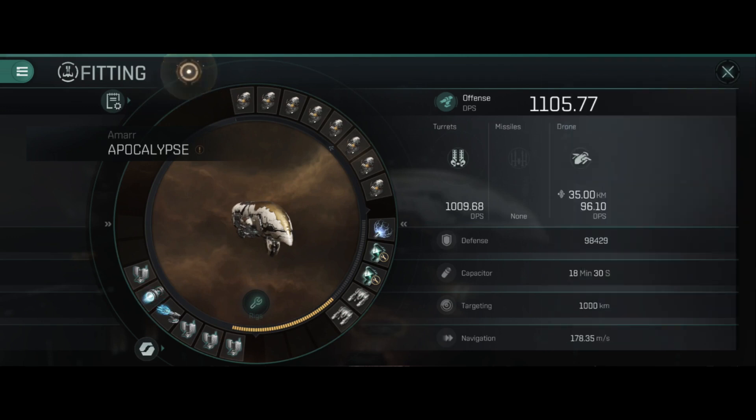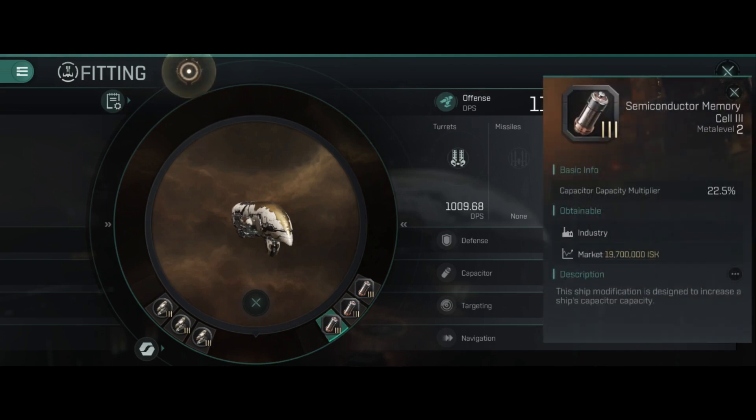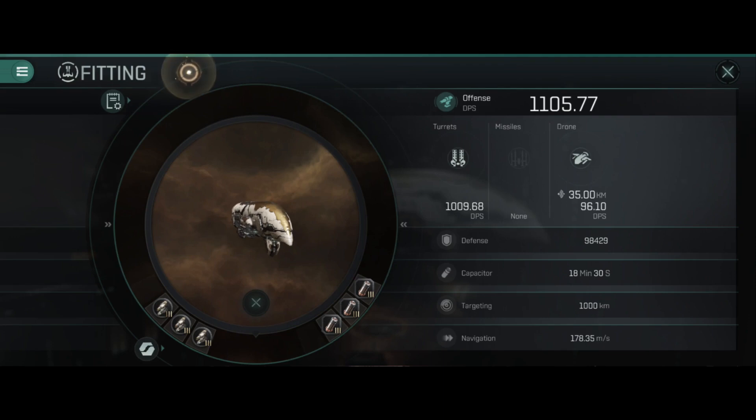The microwarpdrive is really just used in this build to set the distance and get to where you have to go as quickly as possible. For rigs in the bottom slots I have three semiconductor memory cell IIIs — the ship needs a lot of power grid, especially running with a microwarpdrive which removes some of that power. It does not get the 50% reduction that ships like the Oracle get from the lasers, so they are using their full draw on the ship.